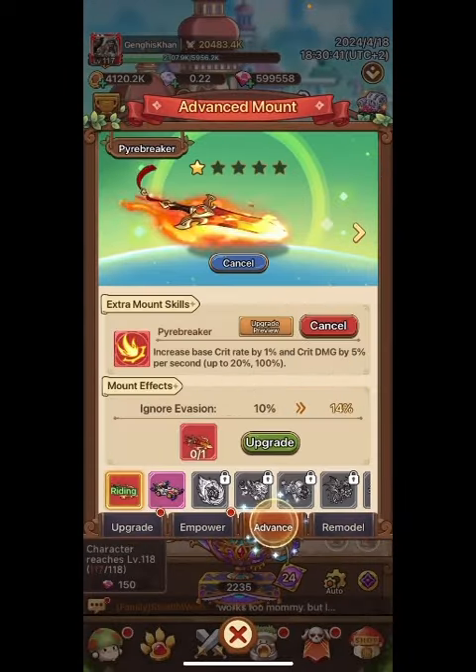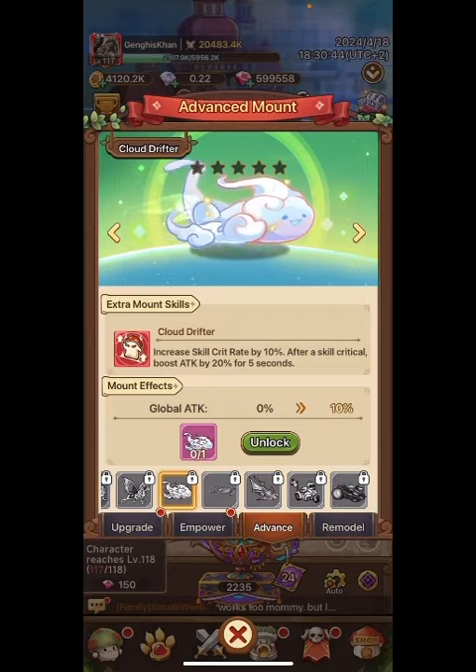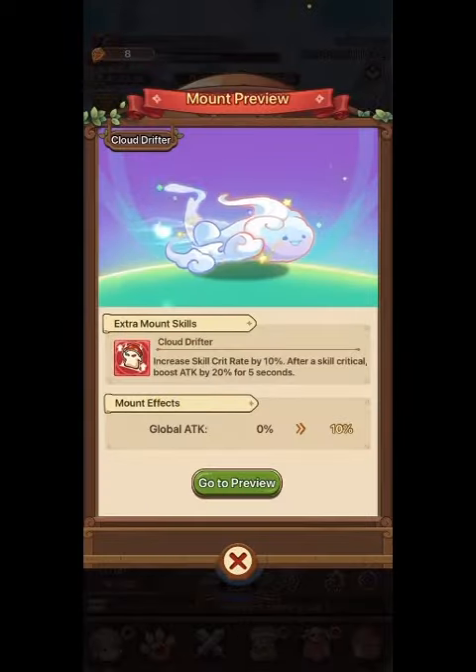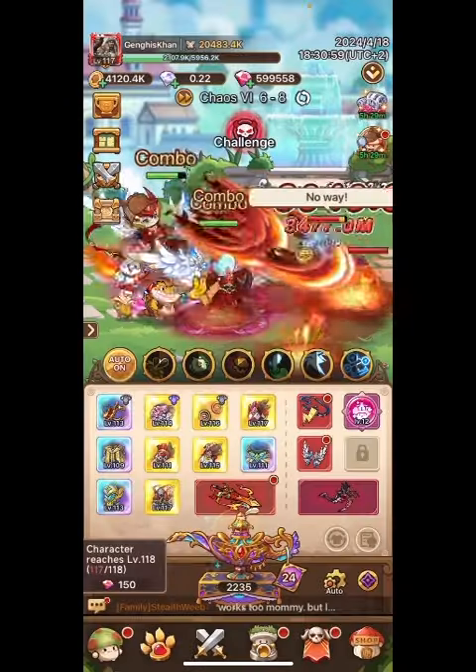Mount — Advance Mount. This is a must. You're going to have to get this in the Rush Shop. It's the best mount going right now for mages, and it's going to be a must-have.